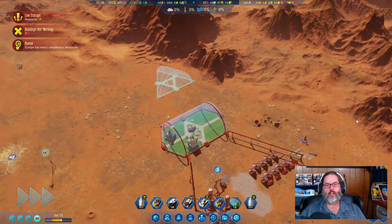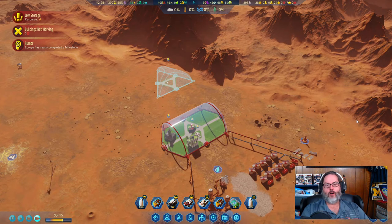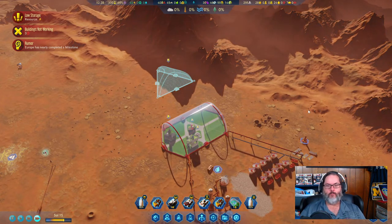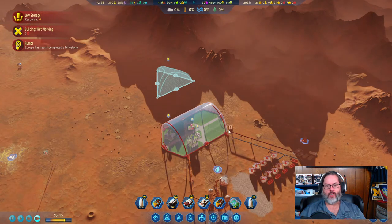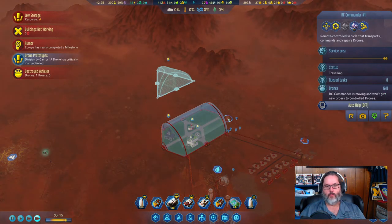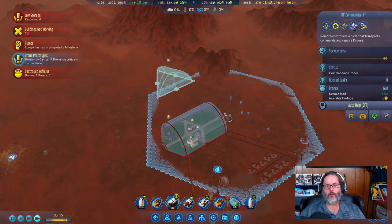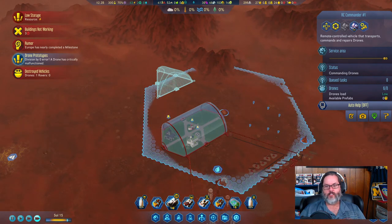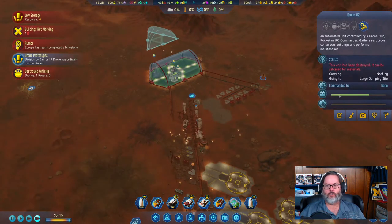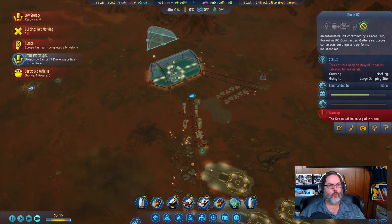Hey guys, RC here. Welcome back to Surviving Mars episode three. We are playing as Russia on 555 difficulty. I'm going to move him a little bit this way so he can still reach the universal depot and then also reach the new dome. Let's salvage this other rover.